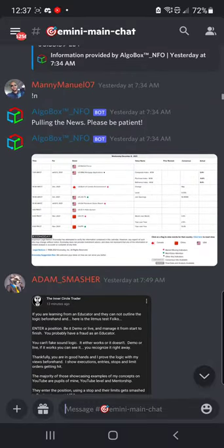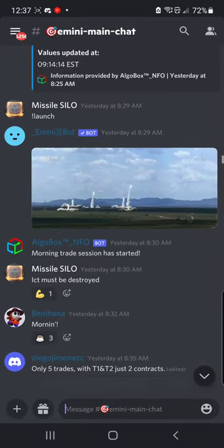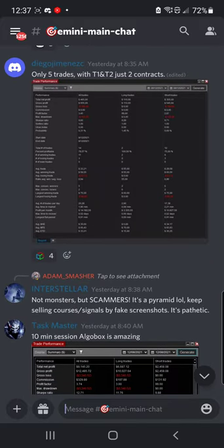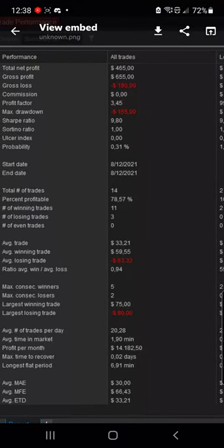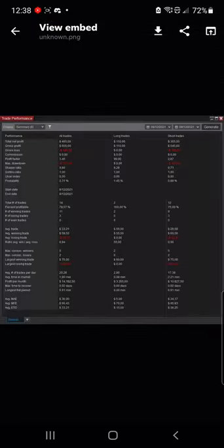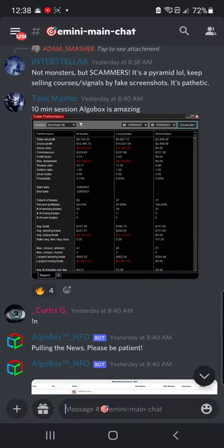Scrolling down, we've got the VIX report for the morning. People making fun of ICT's long overnight diatribe — he can't help himself. Only five trades in from Diego. Five trades, T1, T2, just two contracts. $465 — he's new with our crew here. Well done. 78% profitable. Profit Factor 3.45 — winners are 3.45 times the size of losers. 10-minute session.